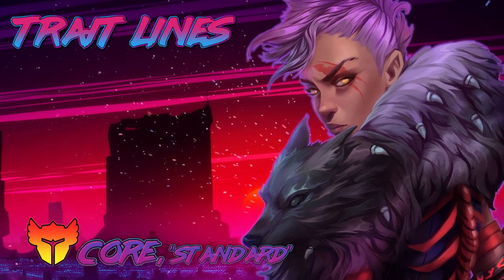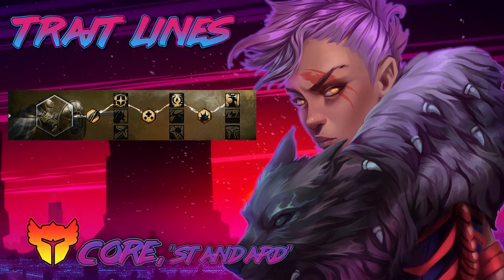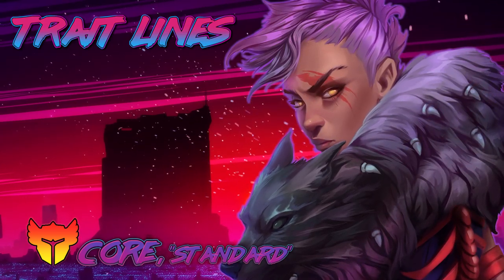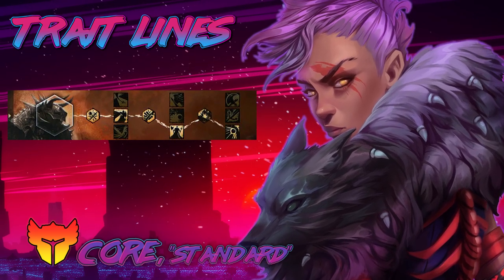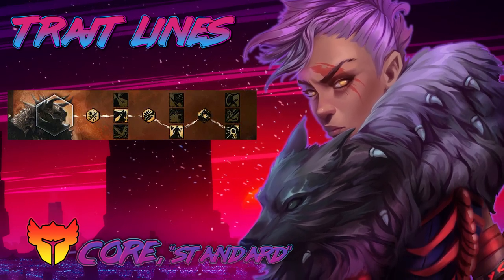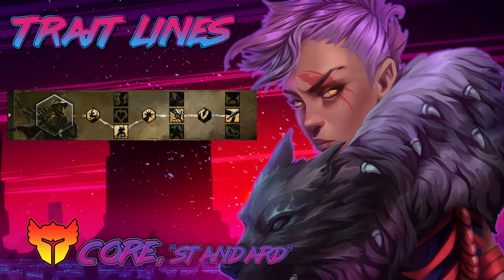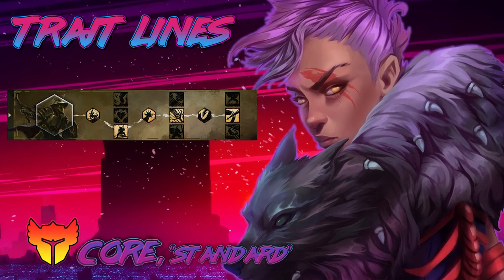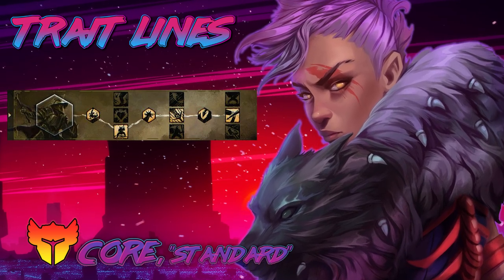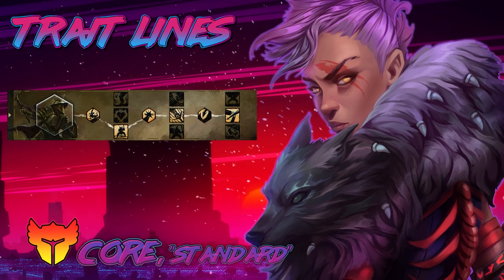On to trait lines. As with the other builds I've already shown, I am running defense line and discipline line — both are the same as before, so I'll just put those up on screen for a few seconds. If you want more details, skip back in this video to the standard spellbreaker roamer section. That leads into the strength line, which I haven't really touched on in this video. As you can see, I'm running Peak Performance, Forceful Greatsword, and Might Makes Right. Peak Performance procs off of Bull's Charge and Rampage, basically giving you extra damage and lowering the recharge.